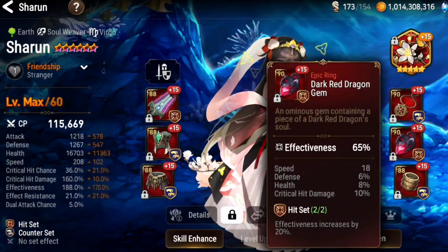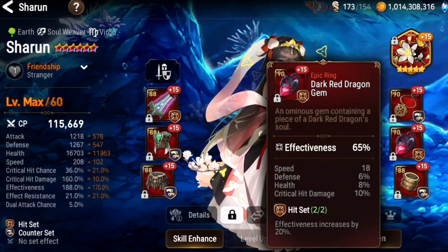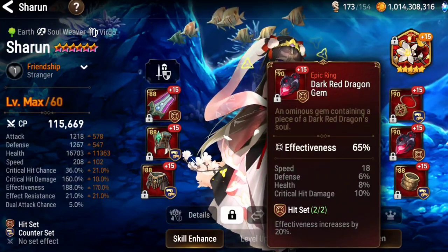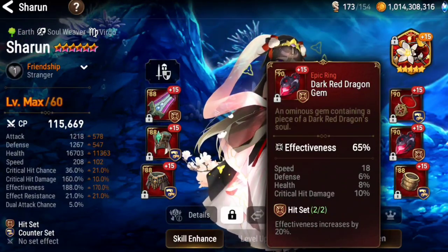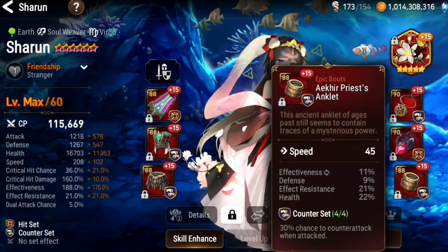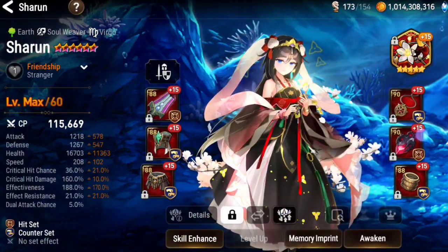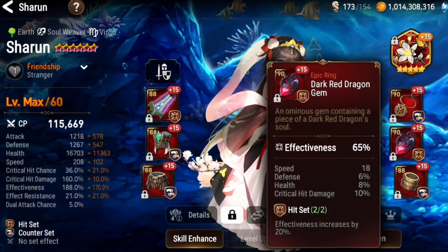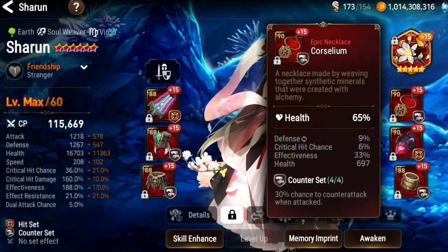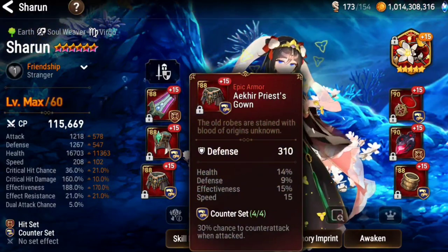Look at this beauty — this thing was in my inventory. I was enhancing it and I was like, wow, is this for real? I rolled speed four times so it was 14 speed, and I reforged it and it became 18 speed. That is pretty crazy — 18 speed on this thing. It's hard to get those types of pieces. I do have 208 speed running speed main boots. That's pretty good for a counter set. I had to re-roll the first line and we got effectiveness.